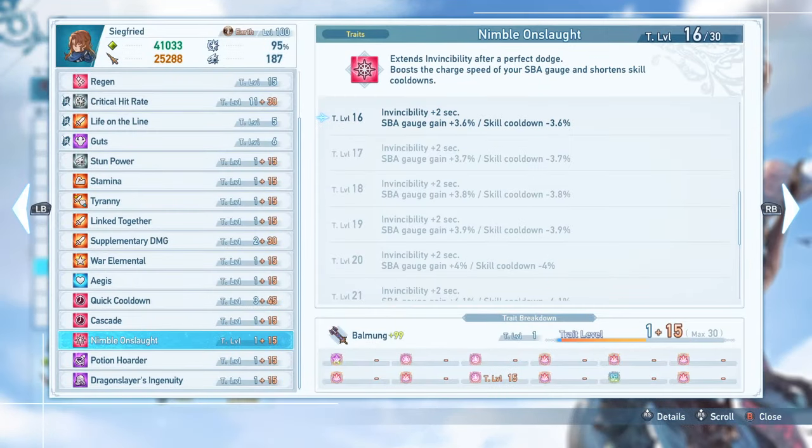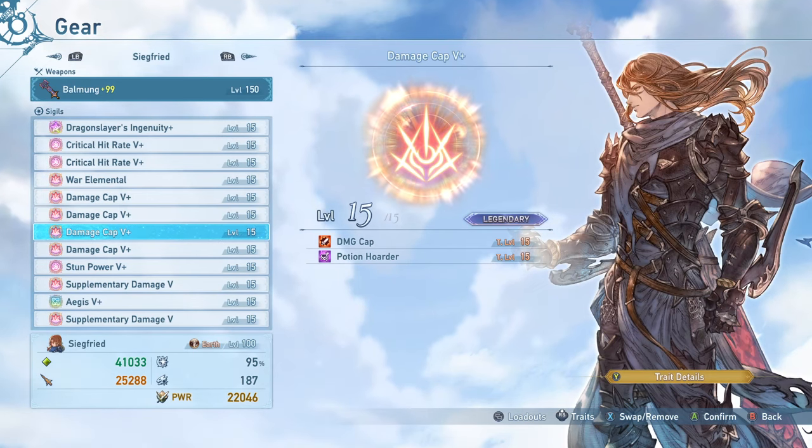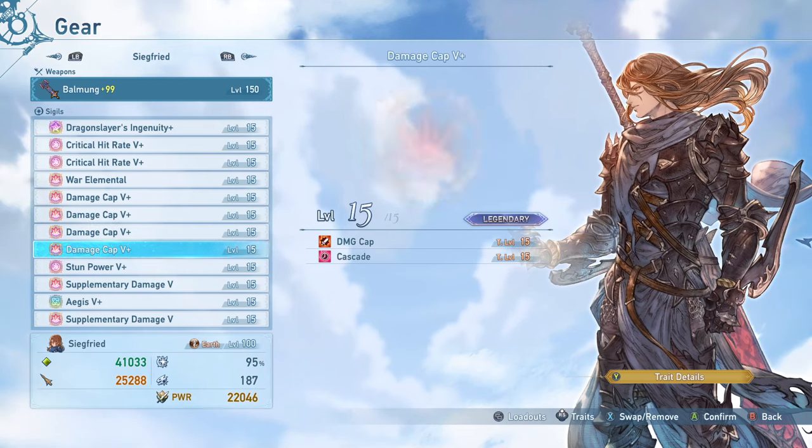Nimble Onslaught is the other trait attached to the Stun Power sigil. With one level, it gives two seconds of additional invincibility after a perfect dodge, more skill cooldown reduction, and even more SBA gauge gain — which is one of the things Siegfried struggles to build compared to some other characters. I also have Potion Hoarder on one of my damage cap sigils. Obviously run this on everyone — it gives you a ton of additional potions and a lot of self-healing, which is pretty nice on Siegfried especially if you're running Life on the Line.